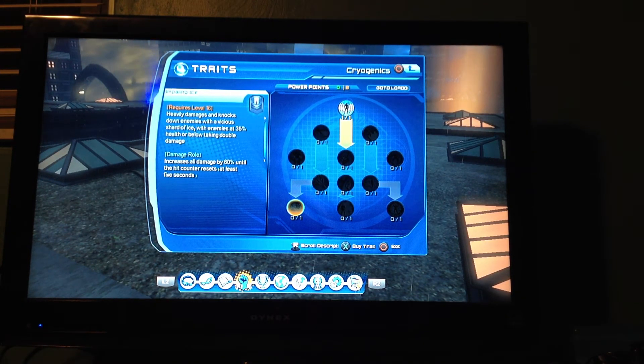Impaling ice heavily damages and knocks down enemies with vicious shards of ice, with enemies at 35% on their level. This is exactly why I said it's more of a tank-ish defense roll — yes, you get quite a bit of damage for staying at your DPS, but there's just so many special knockdowns and ice types. I'll have to dabble with it.